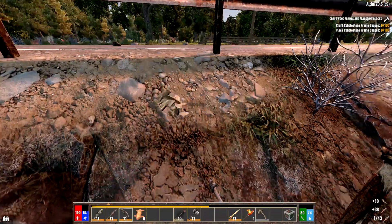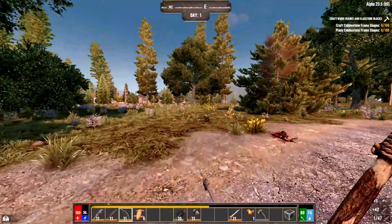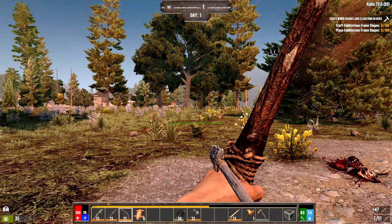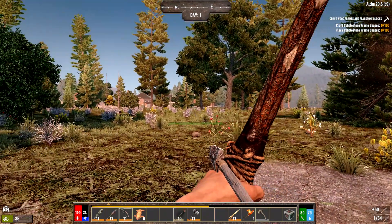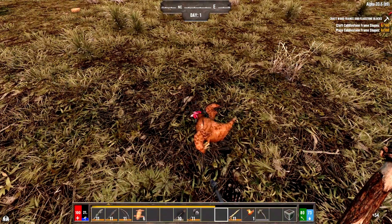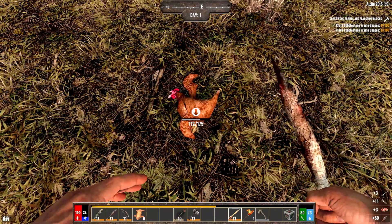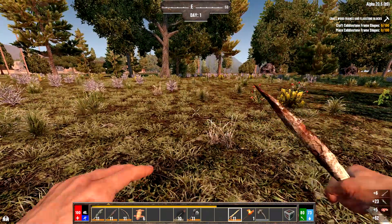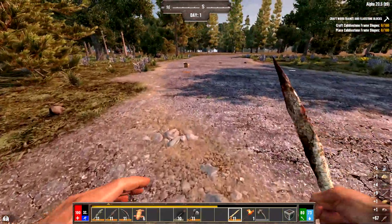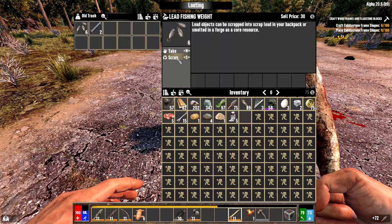While waiting, we'll loot a little more. There's a chicken — if you crouch you do extra damage. There we go — sneak attack damage. Now we've killed the chicken; cut it up with the bone knife. You can see we're getting meat, feathers, and bone. We also picked up a potato. Lead fishing weights — scrap those for the actual lead.